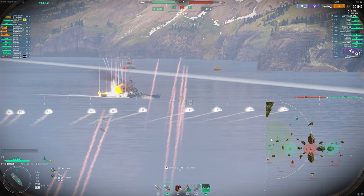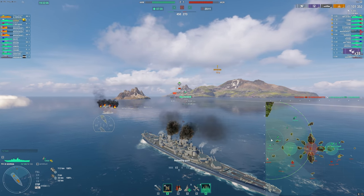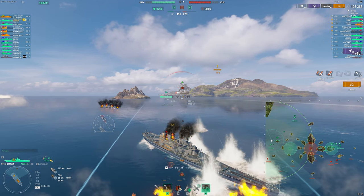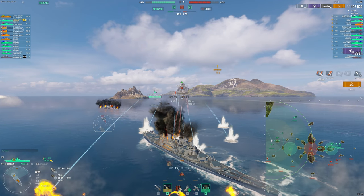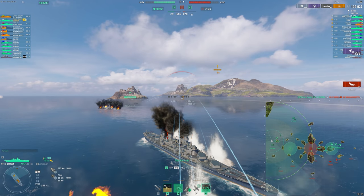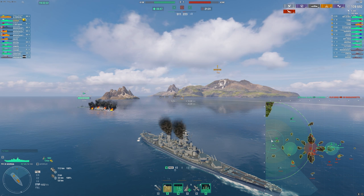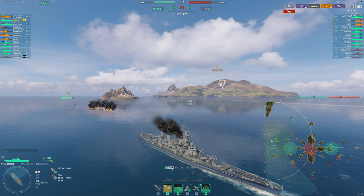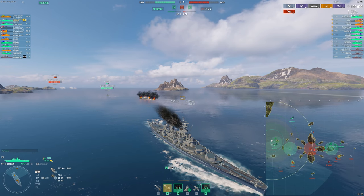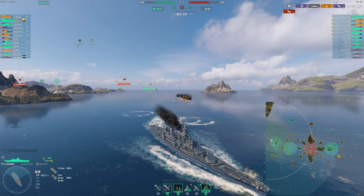Småland is a really easy one because it's just required for competitive. I don't think Thunderer is really required for competitive. And of course at Tier 9 and Tier 8 we don't really have competitive at those tiers. So Småland is the main one I would argue to get for competitive reasons. But if you want just a really strong DD in randoms, it's also that. I've been talking to some clanmates that do have it and who run competitive — that's my reasoning behind that statement.